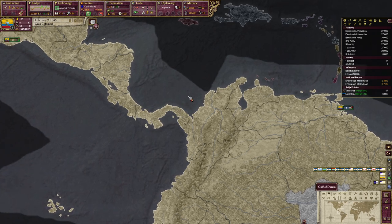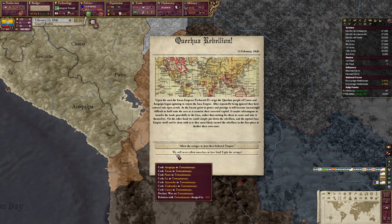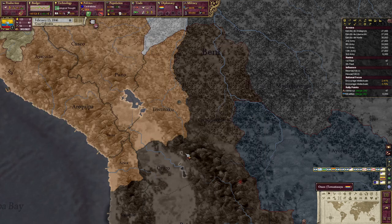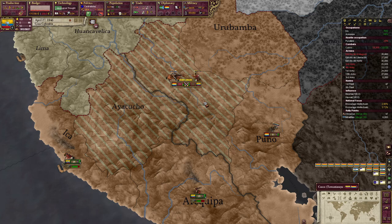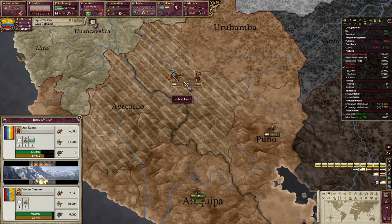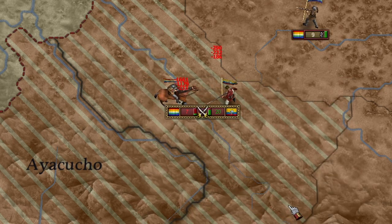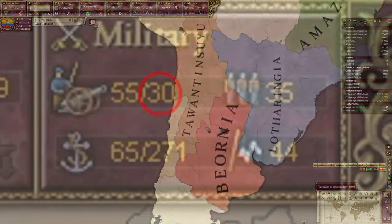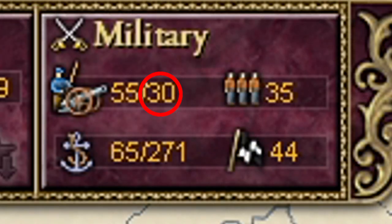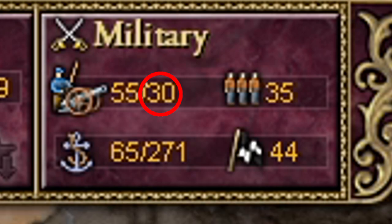The only trouble you will face after this point is the event war with the Incan Empire. Cuzco will be given to the Incas through an event, and you have to defeat them in order to get it back. All you have to do is not attack in the mountains and let them attack you — if you do this, you should be fine. For the first 20 years of the game, you are also likely to experience a decline in your force limit. Most of your provinces have low pops, so it may take a while for soldiers to come back unless you actively encourage more through national focuses, which will solve the problem but slow down your literacy growth.